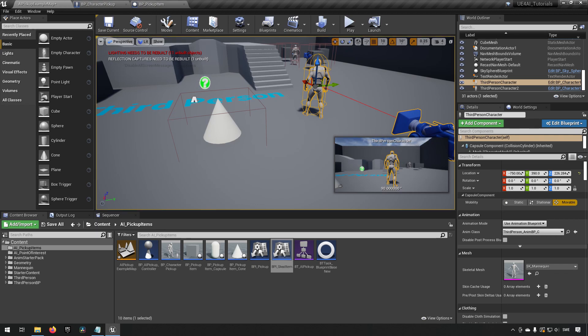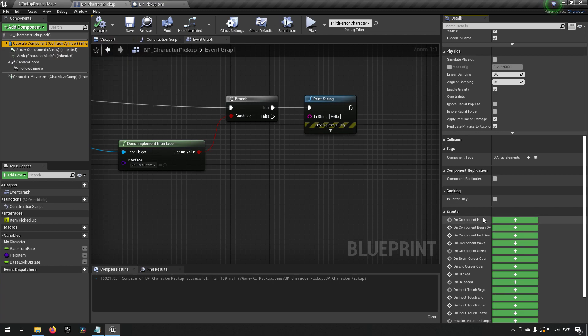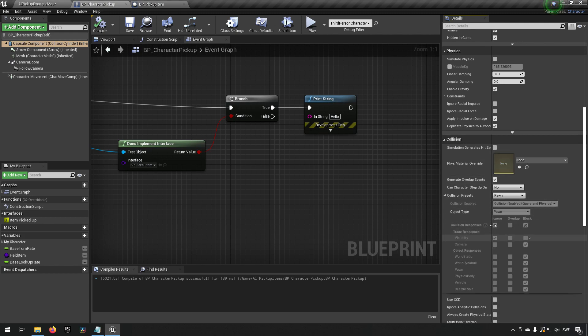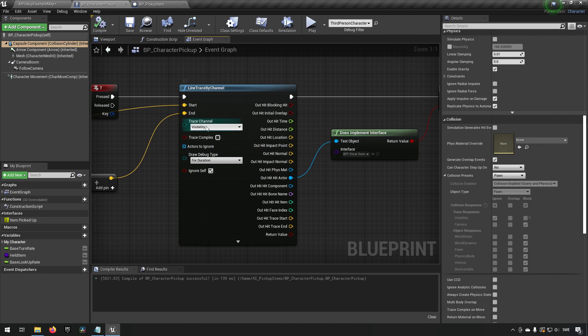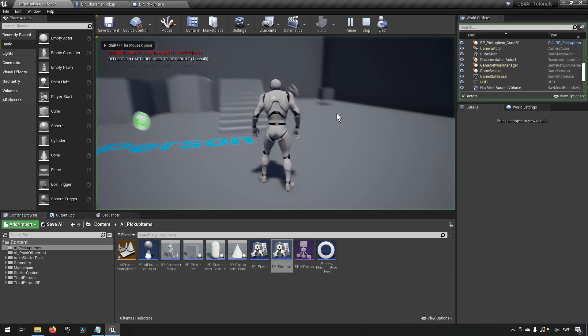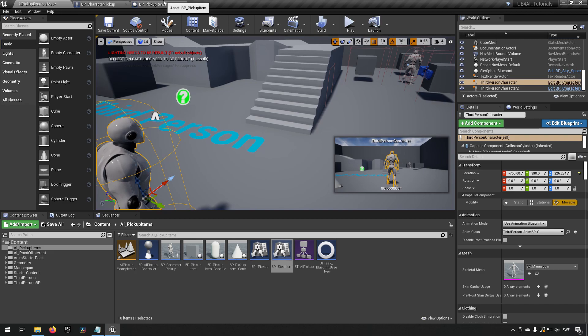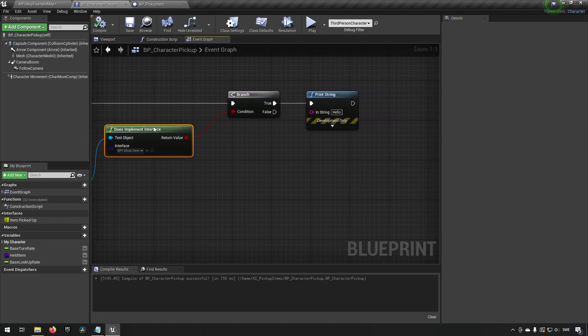The reason 'hello' isn't printing is that the capsule component is not blocking our trace. Going into the character's capsule component collision settings, the collision preset is set to Pawn by default. A Pawn has Visibility set to Ignore and Camera set to Block, and our trace is using the Visibility channel — which means it's ignoring it. Changing the channel to Camera fixes this. Walking up to the character now, you can see it types 'hello' and we get confirmation that it's implementing the interface correctly.